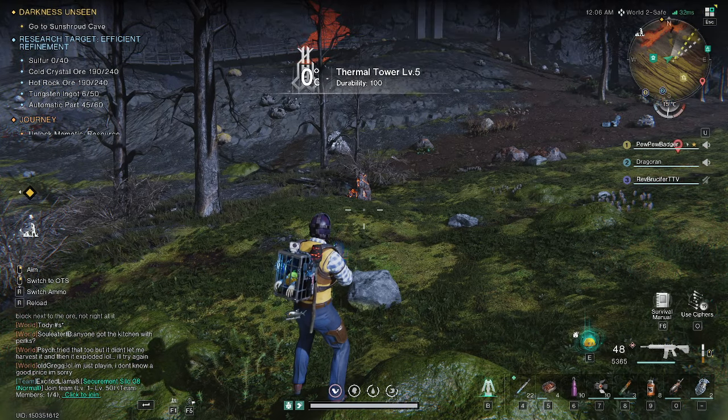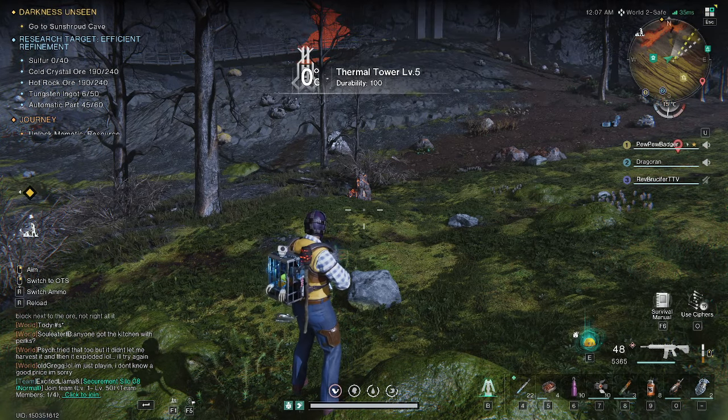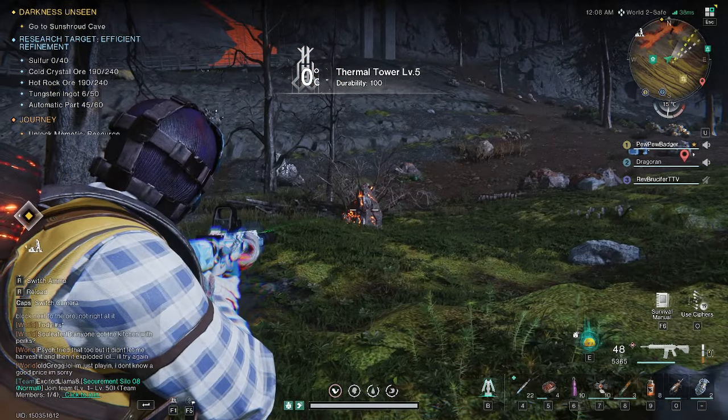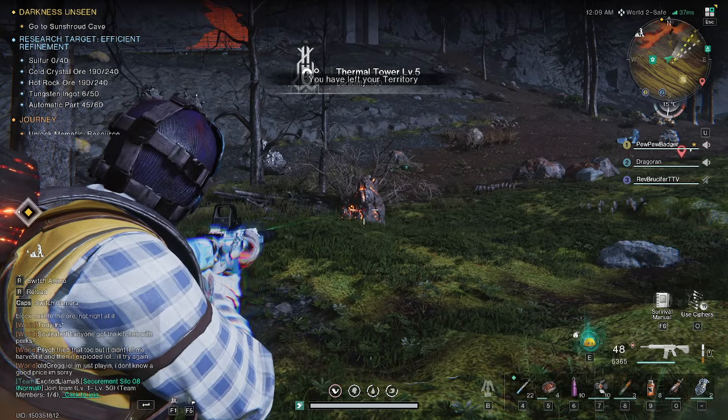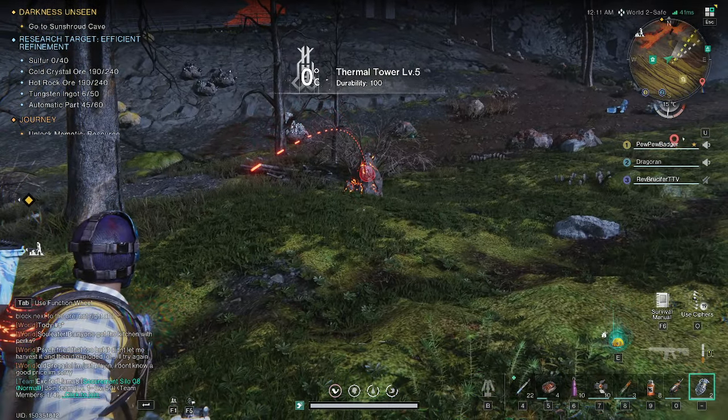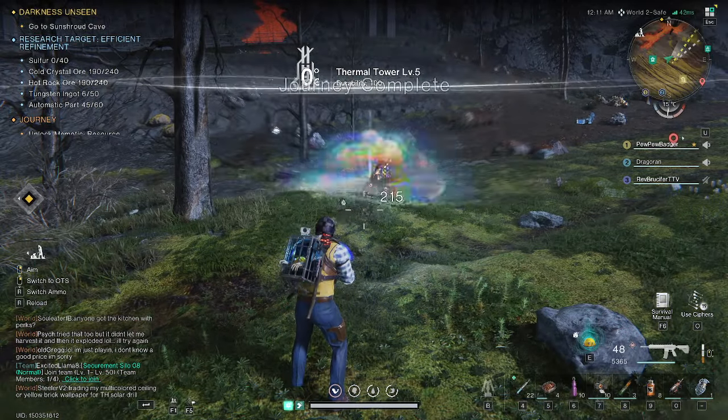What up guys, coming to you with another Once Human: Way of Winter tutorial guide. As we're all getting into the new zones, I hear a lot of people asking how do I actually harvest these fire rocks — it just keeps coming up in the chat. What you actually need is a frost grenade.